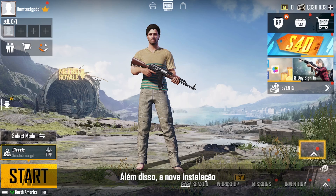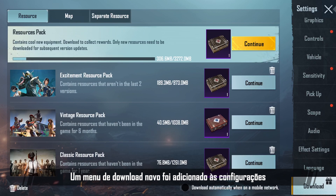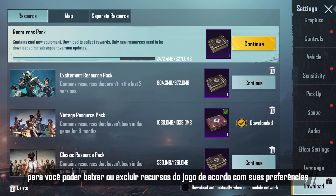In addition, the brand new lightweight function allows you to customize your own PUBG Mobile. A new download menu has been added to the settings. We intelligently categorize most of the resources that can be isolated, like maps and mode content.